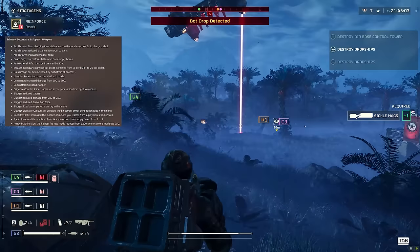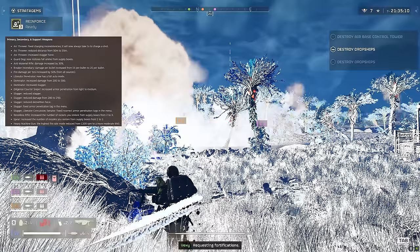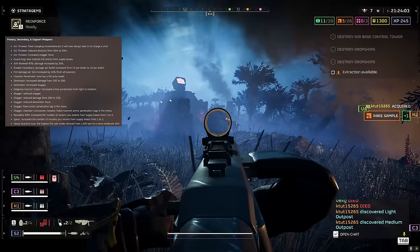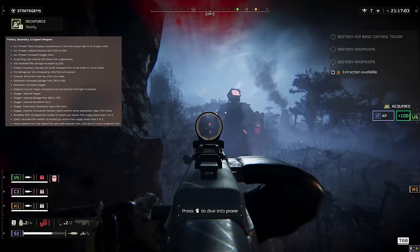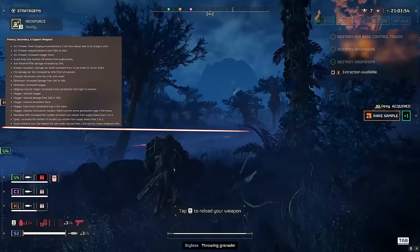Recoilless rifle: increased the number of rockets you restore from supply boxes from two to three. This might make it more attractive compared to the EAT. The EAT isn't as good when stratagem cooldowns are increased, but the Recoilless you've always got with you. There are pros and cons, but getting one extra rocket from ammo boxes is a nice change.